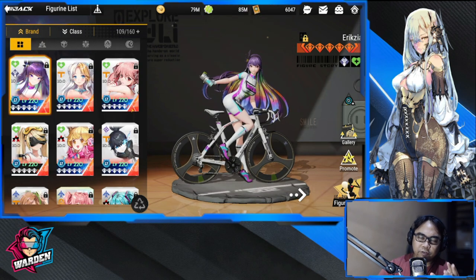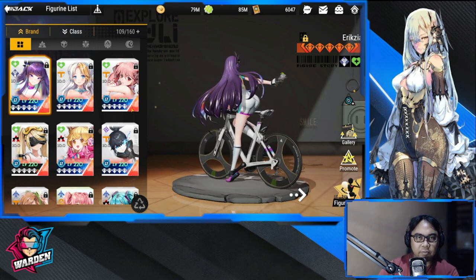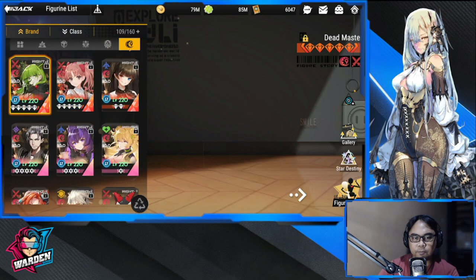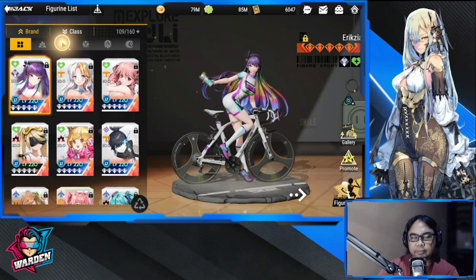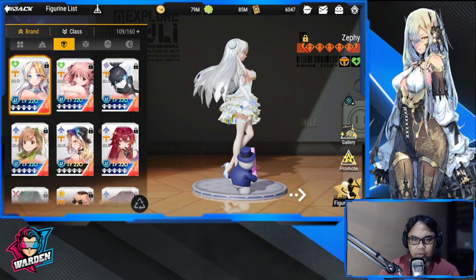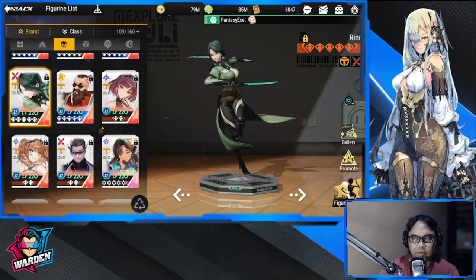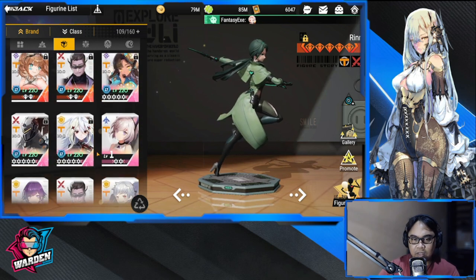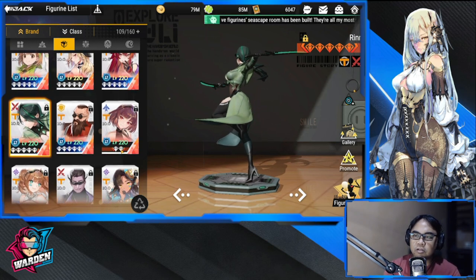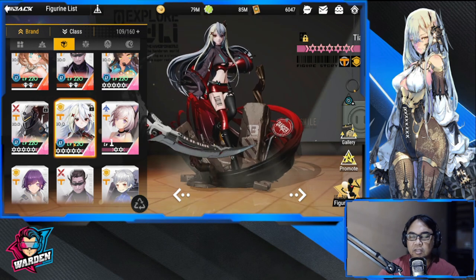Those five together will wreak havoc, especially in Tenma-exclusive stages. If you can't fit Kuroko in the lineup, Rin could be a good replacement for a Tenma-exclusive team. That's the team I think could benefit most from Tia. Build her with a good Tenma team, because Tenma figures get more benefits when paired with her.